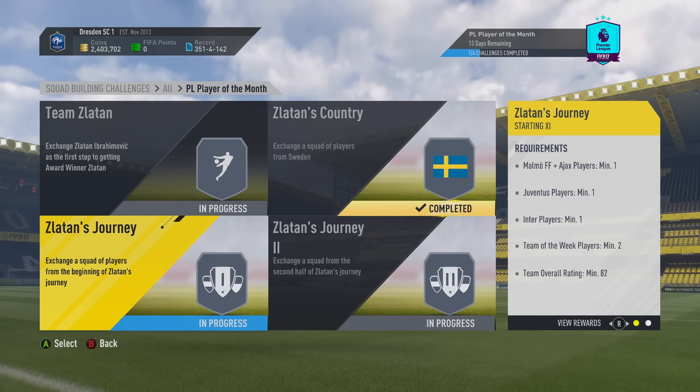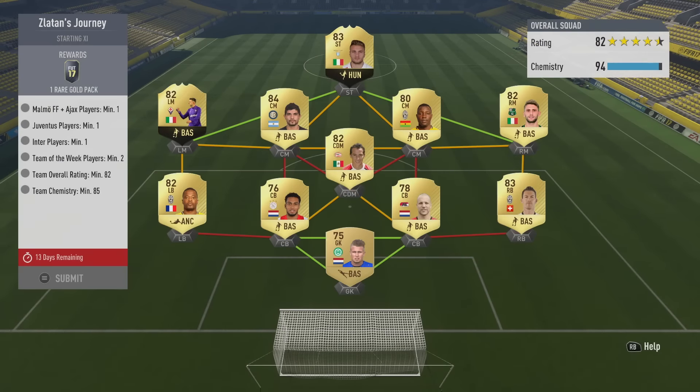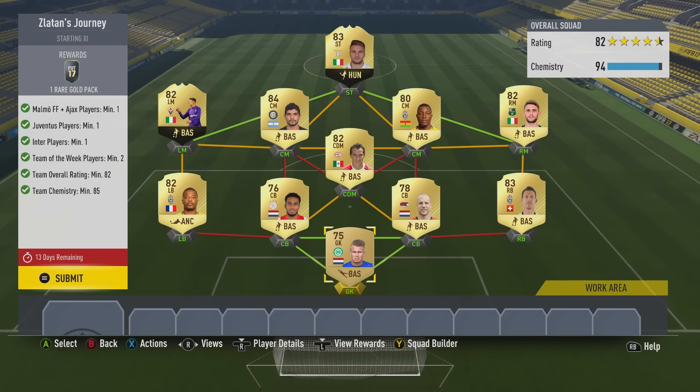Moving on to the second of four challenges: Zlatan's Journey. The requirements are: either one player from Ajax or Malmo, a Juventus player, an Inter Milan player, and two Team of the Week items. We're going to need an overall chemistry of 85 and an overall rating of 82. It sounds quite complicated but it really isn't.